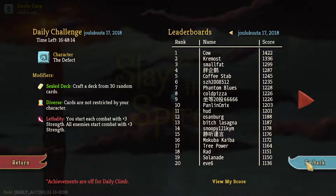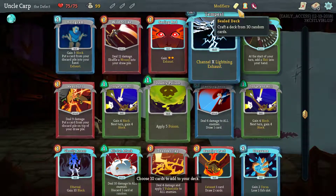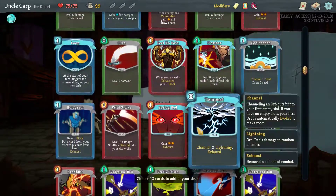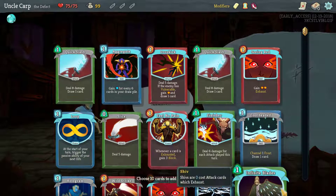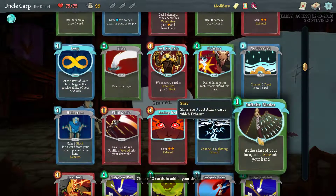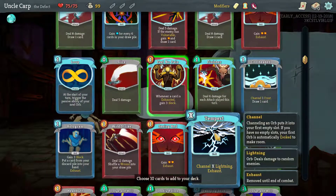So still diverse - that's quite an interesting start. Craft a deck from 30 random cards. So I need to pick cards from this. The infinite blades and aggregate is always kind of nice. Feel no pain and infinite blades seems like a pretty good combo. I'm seeing red there. I think I'm gonna start with the feel no pain and infinite blades.